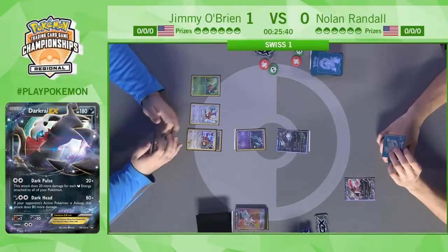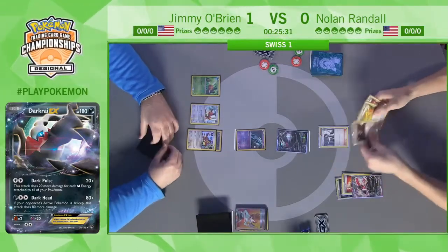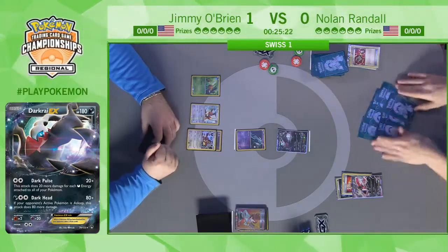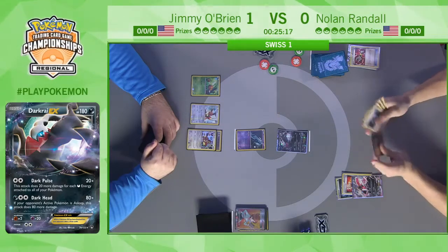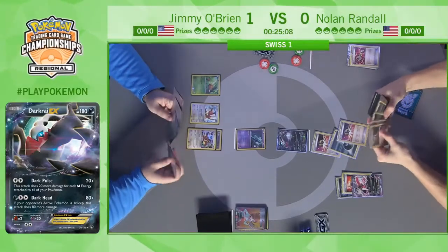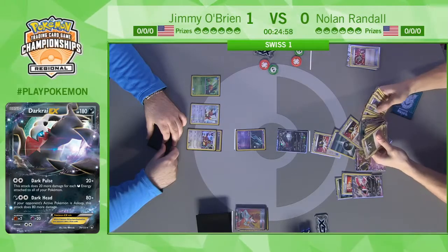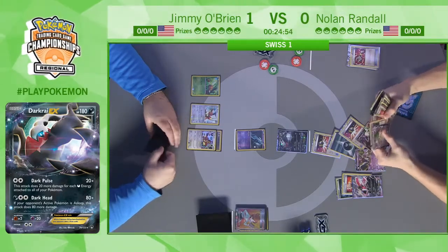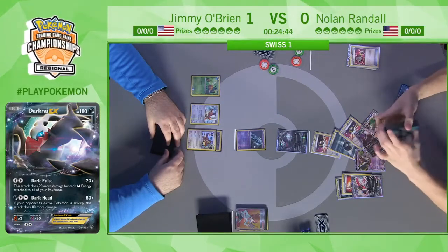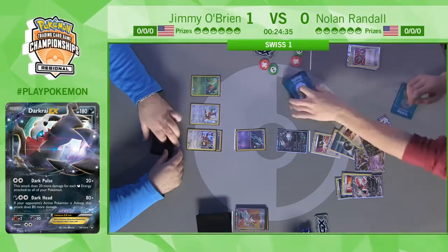Jimmy gets a bunch of Pokémon in the discard pile, attaches an energy, then passes back to Nolan who opens with a Darkrai EX and plays an Yveltal onto the bench. Nolan is clearly valuing attacking and getting the first knockout so highly. We see a Sycamore from Nolan right away — of course the downside of choosing to go second is you're assuming you'll get a turn one attack, assuming you hit all the cards to do it. If you miss, and you do not get the turn one attack, that is just a horrifying situation — you've given your opponent a free turn to set up.